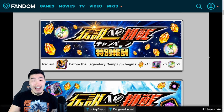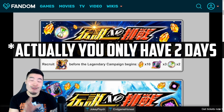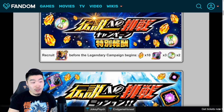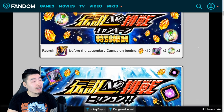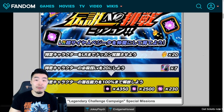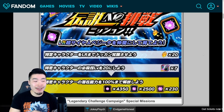You have about 5 to 6 days depending on when you watch this video to finish your Vegeta before the actual legendary campaign starts. And if you do that, you'll get a bonus of 10 Dragonstones, 3 Elder Kais, as well as 2 Reversal Medals. And then for the actual campaign once it starts on the 8th, you can expect 20 Dragonstones for awakening him to LR status. So in total, 30 stones for people that finish the LR Vegeta before the campaign starts.